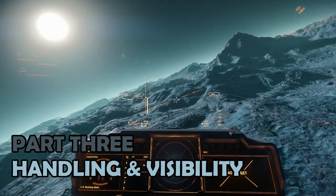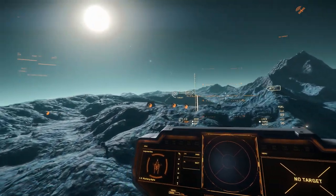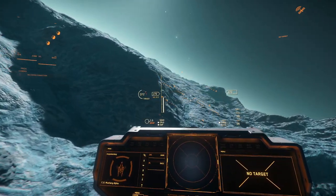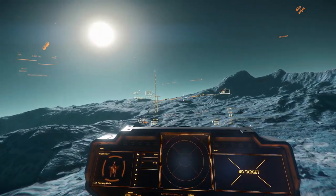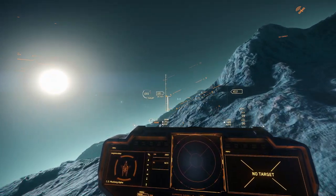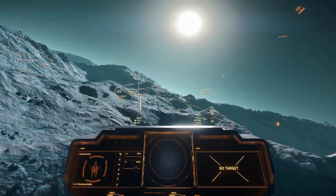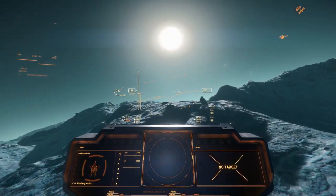Part 3: Handling and visibility. Starting with visibility, the Mustang has a solid offering. Visibility out to the front is excellent, continuing above and into the peripheral vision to the sides. I particularly appreciate the way that the display sits naturally just beneath the eyeline field of view, feeling easy to see but not obtrusive. It's easy to see what's happening during take off and landing, which since doing these ship reviews has become a key test for me.